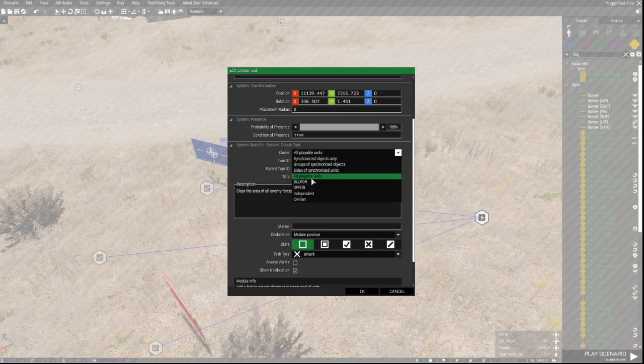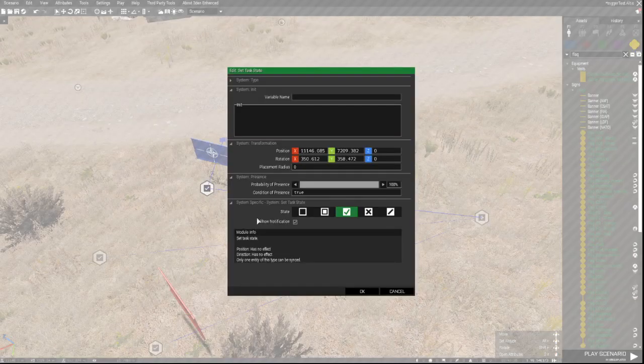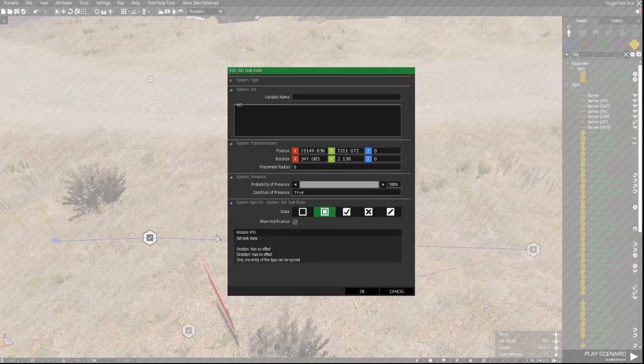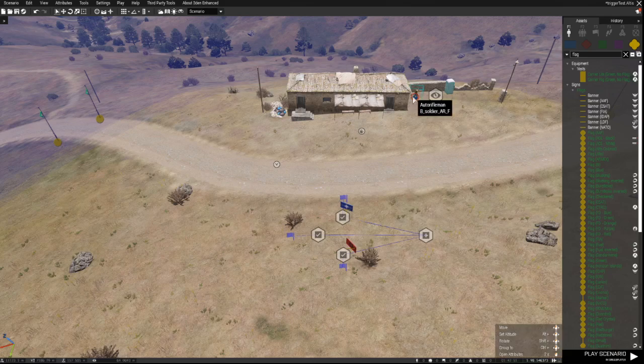What's important is that the owner has to be set to all playable units - you could also set it to Blue4, but this decides which unit will receive the task. Since I am a playable unit, I have to be the owner. Show notification is also enabled. Once a module is activated, the task will be set to succeeded. Another module sets the task to assigned once the enemy has entered the area, and another sets it to fail if I die or leave the area - and since I'm invincible, leaving the area is what will trigger the failure.